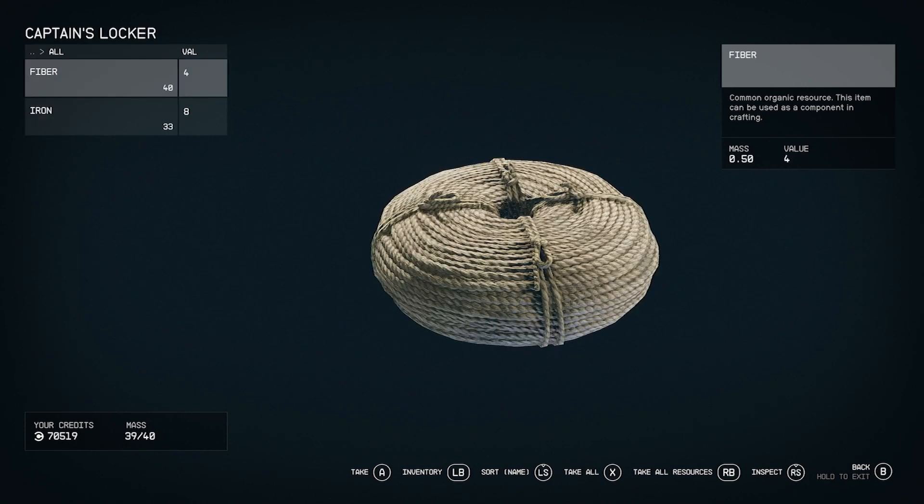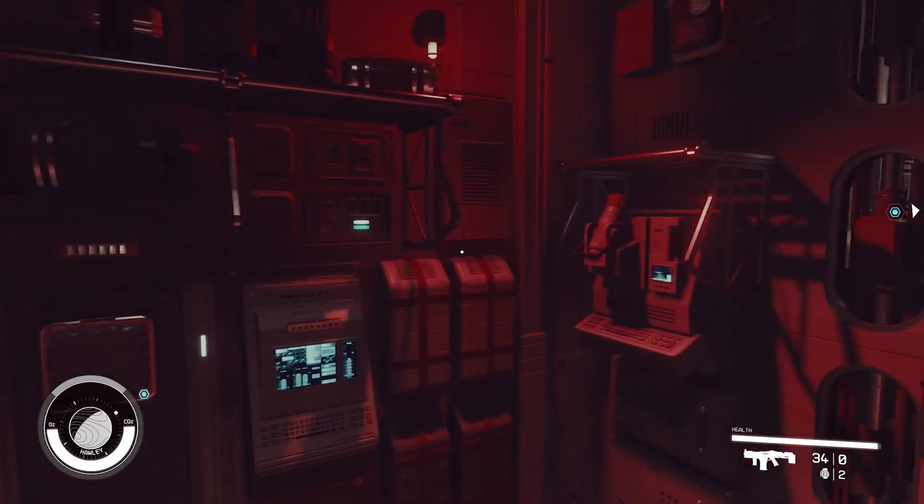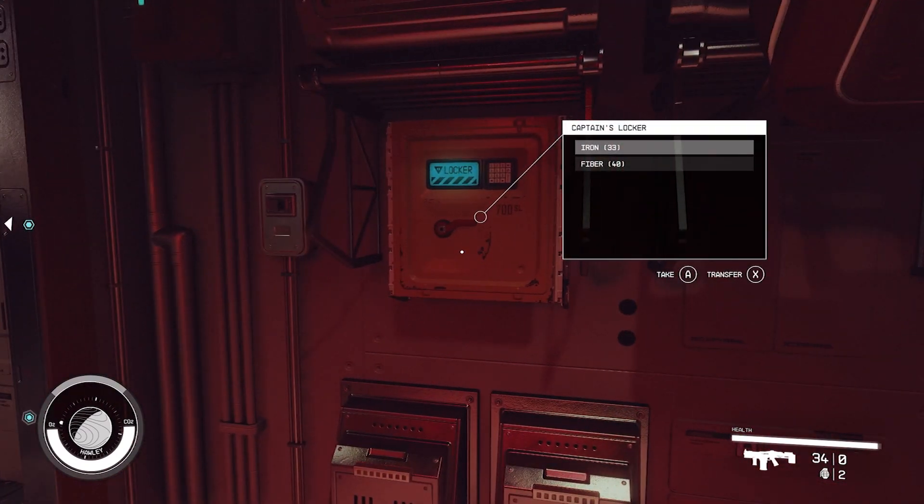With fiber, for example, if you've got 40 of them that's going to cost a lot of mass in its entirety, which is not going to be enough for me to carry. So utilize your ship as much as possible and really try to upgrade that mass. Have a look around your ship — you might surprise yourself — but that is where your ship's inventory is located.